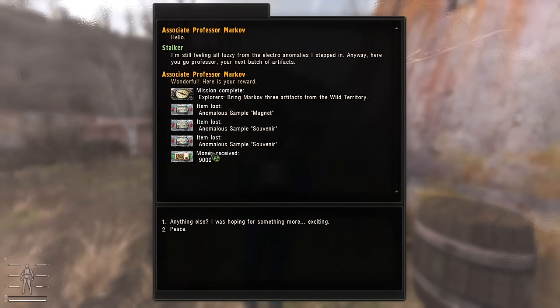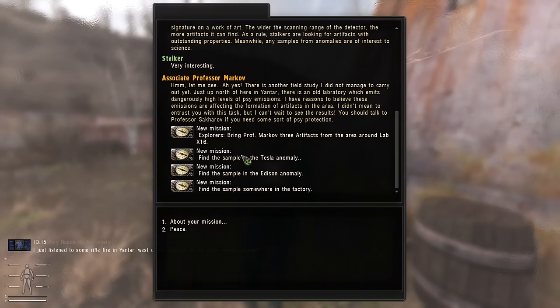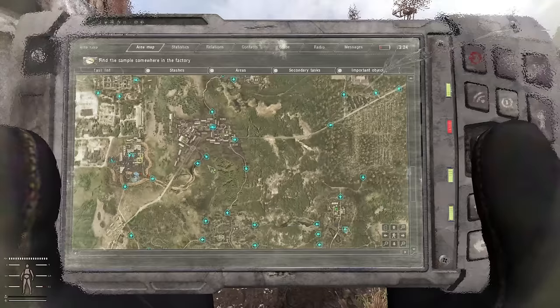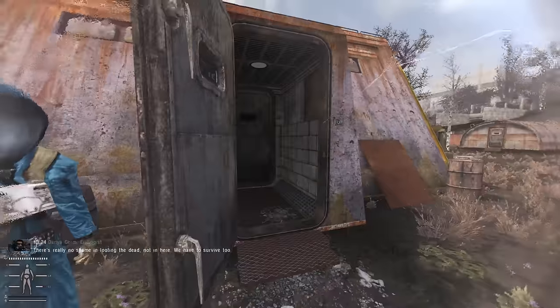Here you go professor, your next batch of artifacts. He took the two souvenirs and the magnet, gave me 9k. Nice. I can continue the quest line. The professor explains: each artifact emits energy at its own frequency like a signature, and the wider the detector's scanning range, the more artifacts it can find. Stalkers look for outstanding artifacts, but any anomaly samples are of interest to science. There's another field study up north in Yantar — an old laboratory emitting dangerously high psi emissions — but I'm not doing that right now. Let's go drop off loot.